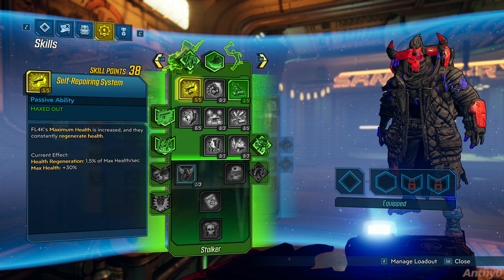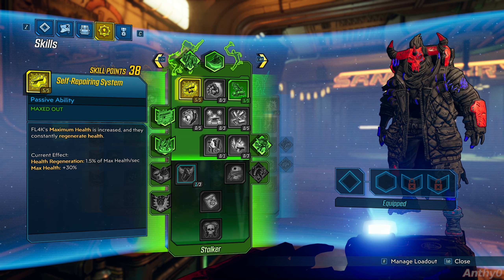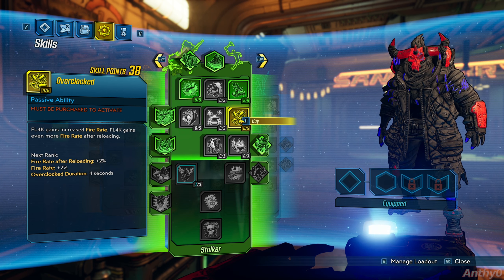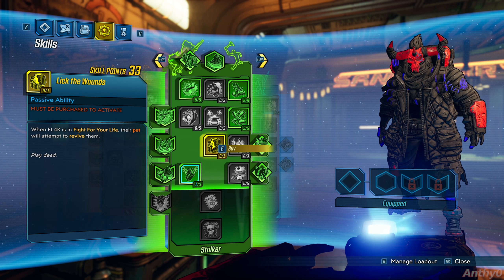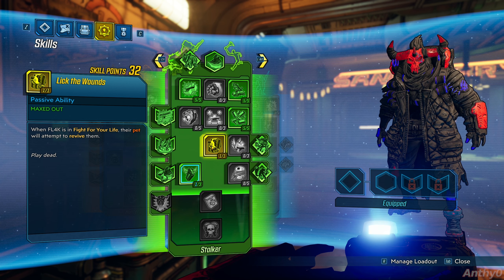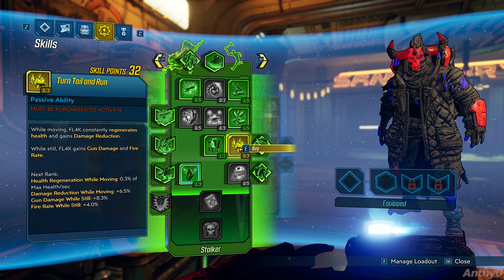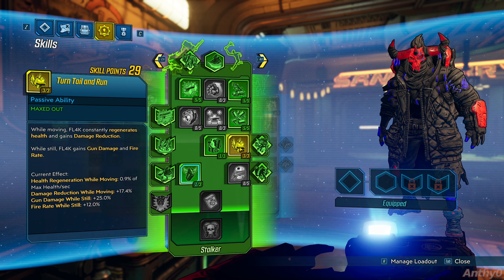Because you will do quite a lot of damage, you will take some damage as well and might die. Overclocked is a good ability for this build because you will be able to fire more bullets and do more damage. You will also need the pet revival ability — it's not going to happen very often, but you might die sometimes, so it's good the pet can come and revive you. Then max out Turntail and Run so you can get that extra damage whenever you are standing still.